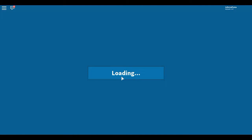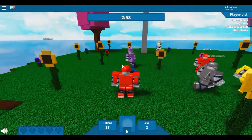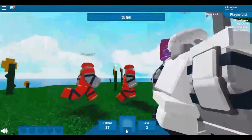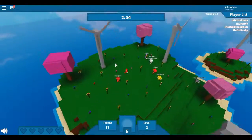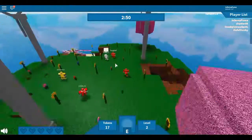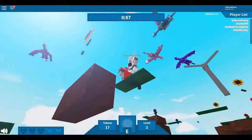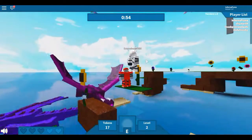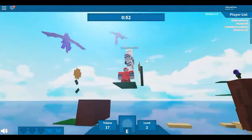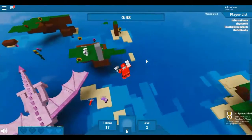Hello guys, today I want to show you how to get the emerging dragon egg. What you need to do is pick any map in this game, then wait for the second dragon to appear. It will be blue and pink, and what you're going to want to do is get hit by it. It might take you a few times, but once you get hit by it you'll get the dragon egg.